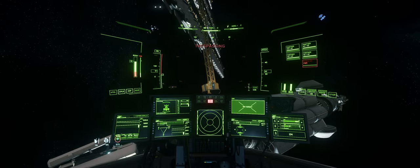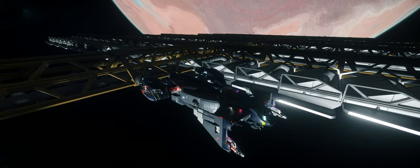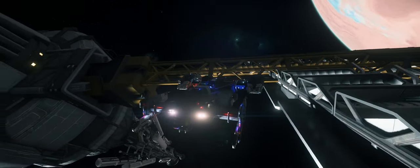Once you jump to your common ray, there are several blind spots you can park in to avoid the turrets and missiles. I like to park in line with the solar panels.